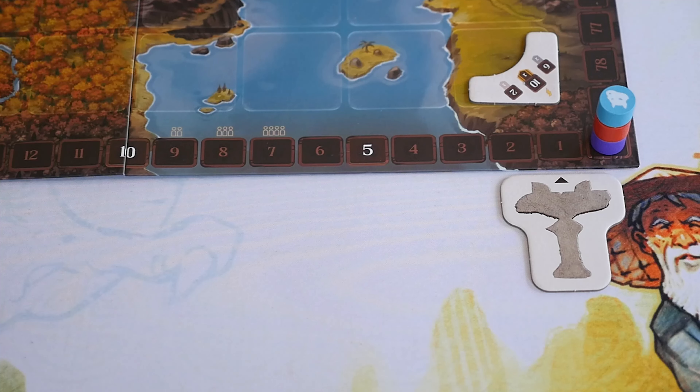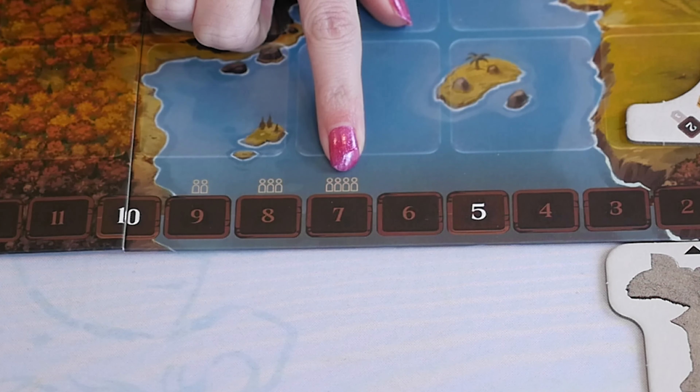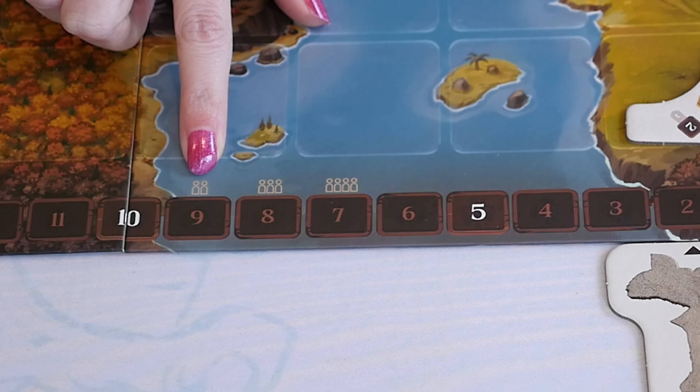Now let's talk about gameplay. In Deities, players take turns starting with the first player and going clockwise around the table. On your turn, you first place a village token on the board and activate a divine line, then you may construct buildings, and finally you end your turn by drawing a new village token. Once each player has taken a turn, the round ends and you move the round marker. Seven rounds for four players, eight rounds for three players, and nine rounds for two players. The first player never changes. After the final round, or if you've triggered the end of the game another way, you'll perform end game scoring and the player with the most points wins.